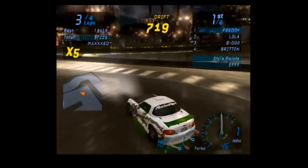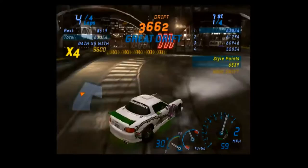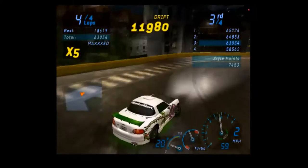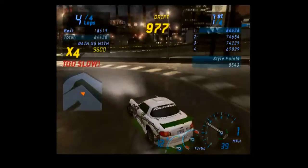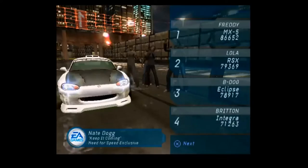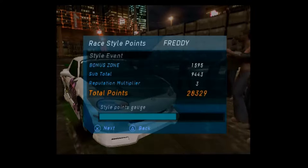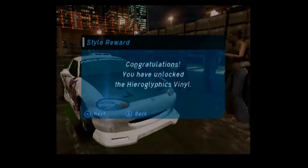This is a tight one — throw it around, get a bit, get a bit. Throw it, throw it again — that's better. I'm not meaning to keep that going, I kind of want to straighten out there and bank the points — now we're banking, there we go. Have we got this? I think we've got it! There it is — by about seven thousand. That's a decent winning margin, I'll take that. Look at the style points! We've unlocked hieroglyphics vinyl.